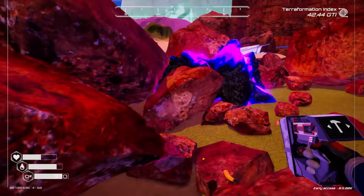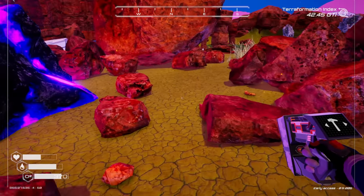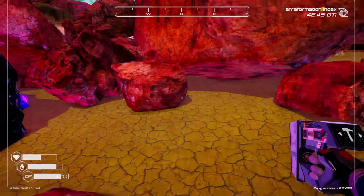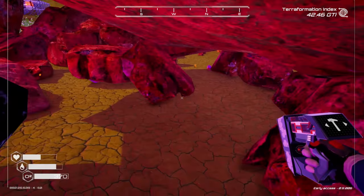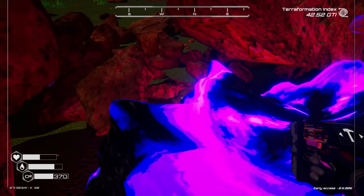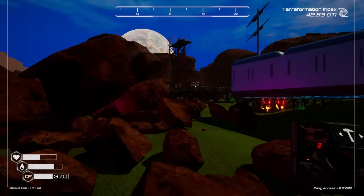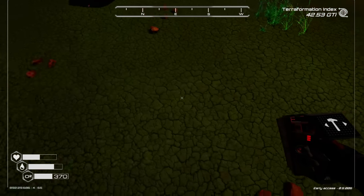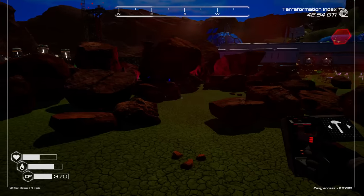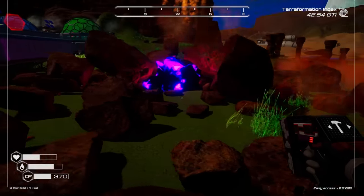Rocks everywhere - wait, wasn't that pulsar quartz? Yes it is, it's just hard to see, it's not glowing. I got five of them. There are a couple more in here but they're under rocks and I can't really get them. Let's go ahead and circle around and make sure I didn't miss any other pieces.